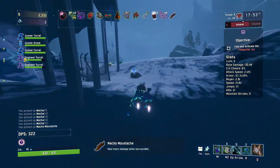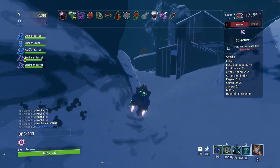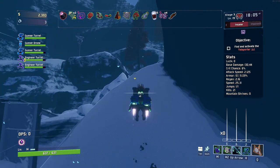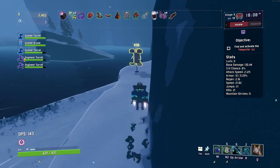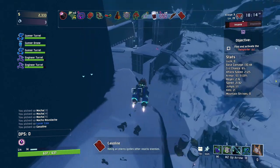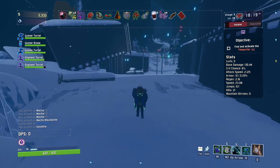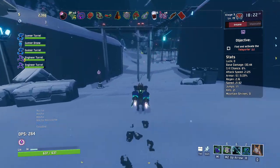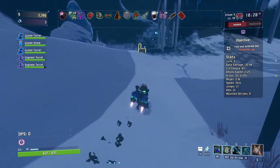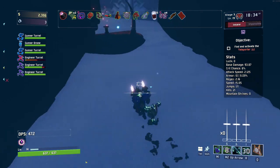Do more damage when surrounded — that's kind of an interesting idea. How do I get up there? There is a path up here. Gasoline, gasoline, gasoline. Let's go do the teleporter event — bit of a weird one this one. I want to quickly check what this 3D printer is. Ah, it's an Armor Pilot — don't care. Turn back around.